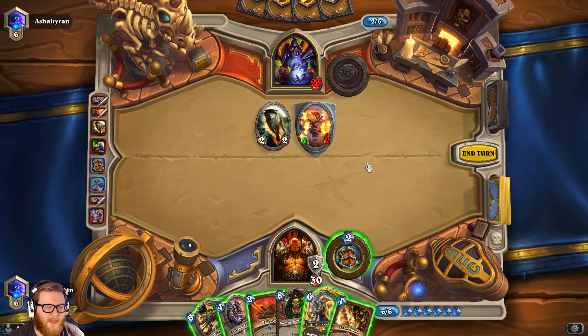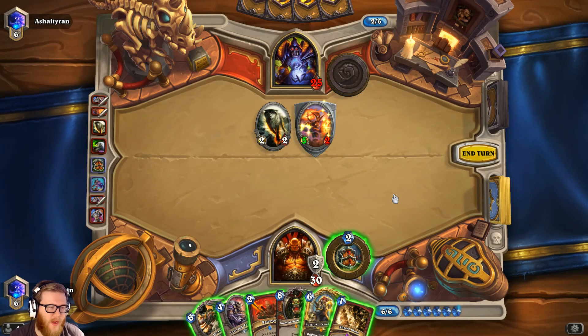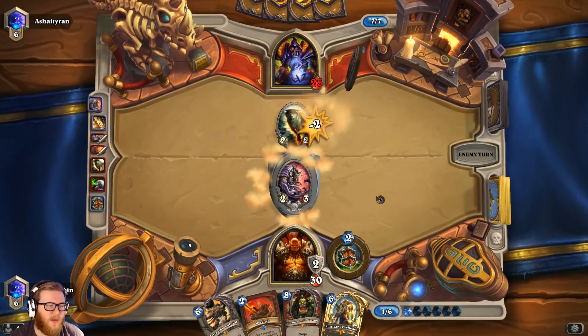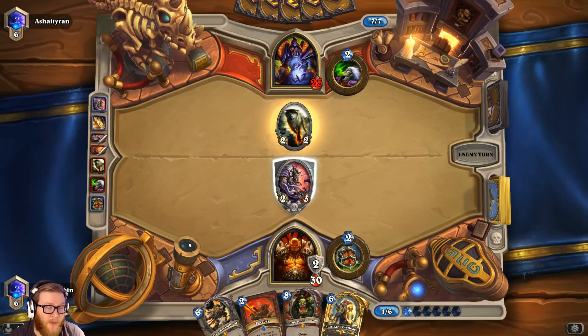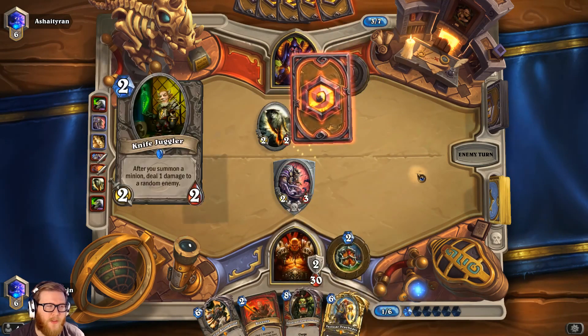I could just Shield Slam and Tauren. The Shield Slam is going to get better with Trueheart. Cairn I'll send out to just die — let's go ahead and do it. This is a better trade, he might have the Abusive Sergeant of course, but I want this to die anyway — Grom's gonna be removal soon. We'll probably not need Shield Slams for damage as much. Oh nice — even better, he missed the trade! Looks like Cairn is the turn — I don't think I'm going to leave the knife juggler up.